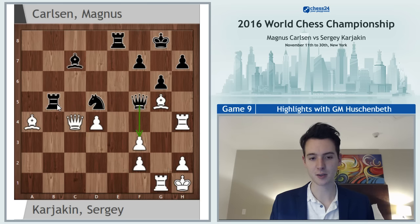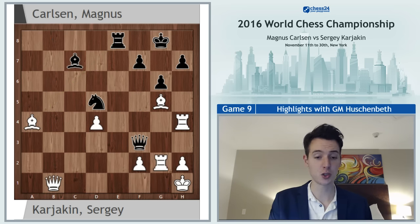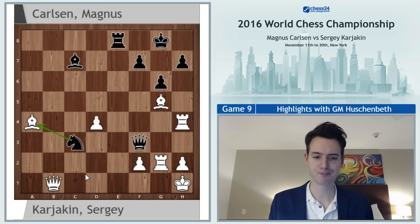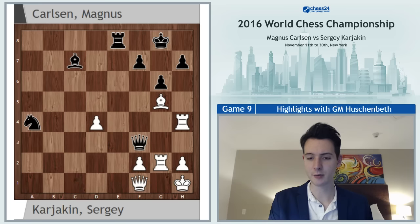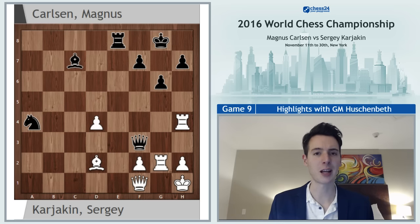Instead of taking the rook, white could go queen f1 — there are still two pieces on this diagonal. Here black needs to play rook b1, a nice deflecting move. Queen takes b1, queen takes f3, rook g2 — currently white is up a rook. But black has knight c3, going after the bishop, and the white queen has to keep the first rank protected. So queen f1, knight takes a4, and white is up the exchange and maybe a little better. But this is not a position you're comfortable playing unless you're a computer, and I think black has enough compensation with active pieces and play on the light squares.